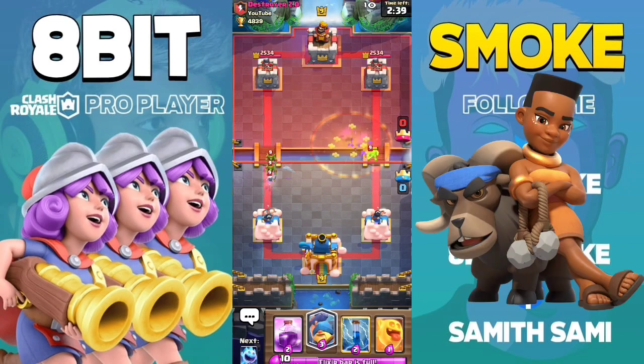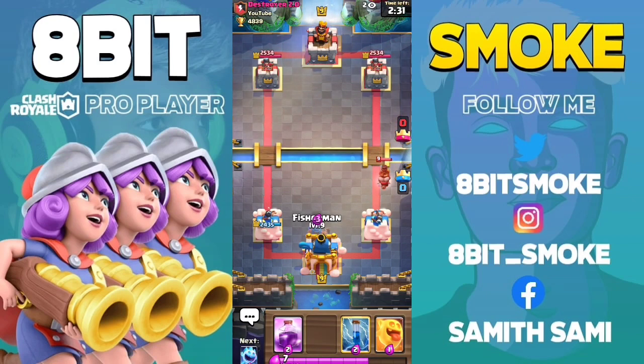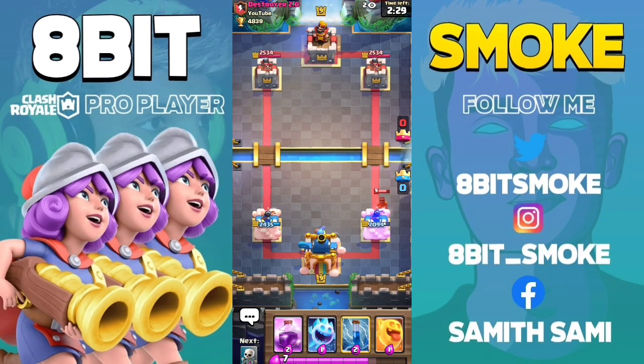The next card is Ram Rider. You have to take one dash from the Ram Rider. If you place your Fisherman too early, he won't pull the Ram Rider, or she will die too early before the pull happens.